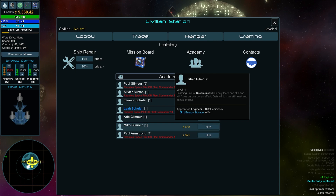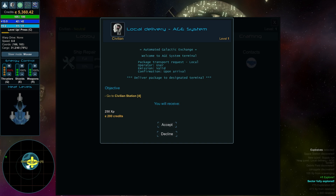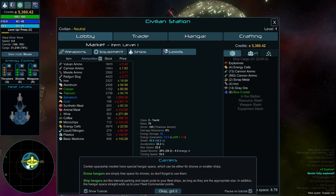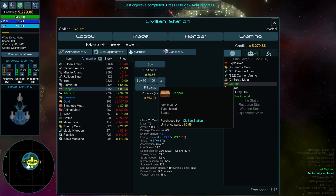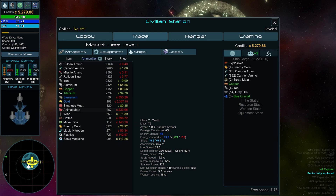We completed the delivery and got 450 experience and 440 credits. There are more crew to hire but we don't have room. On the mission board we have a local delivery — go back to Station Four — and a supply run where we need Gallium. I'm not sure what Gallium is, but we get 300 experience and 240 credits for it. Last time I think I needed copper — let me check the mission board.